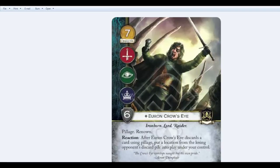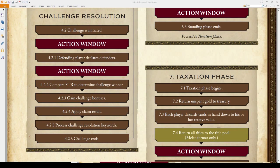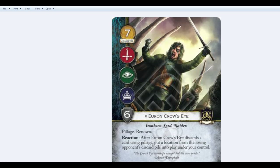Going back to Euron Crow's Eye: when we get to step 4.2.5 — process challenge keywords — the game is initiating Pillage and Renown. The first player gets to decide in what order those go. So they could say, 'We'll do Pillage first.' Pillage activates and asks Euron's player if they want to discard the top card of their opponent's deck; they say yes. Now Euron's Reaction ability — 'After Euron's Crow's Eye discards a card using Pillage, put a location from the losing opponent's discard pile into play under your control' — he cannot use this because Catelyn is stopping it. That's a bold-faced Reaction followed by a colon. Then they process Renown, which asks the player if they'd like to gain a power for winning the challenge. They say yes, Euron's Crow's Eye gains a power, and Catelyn does not block any of this.